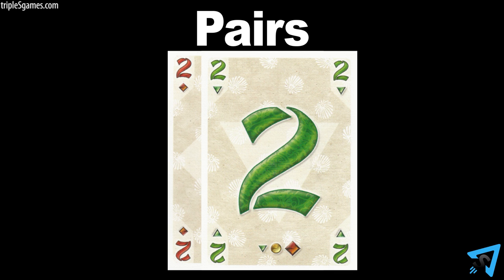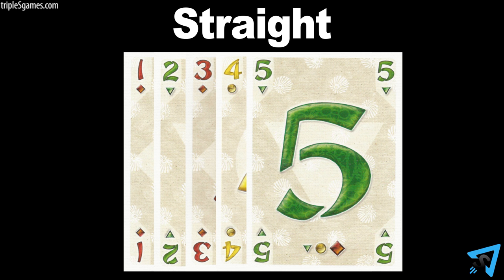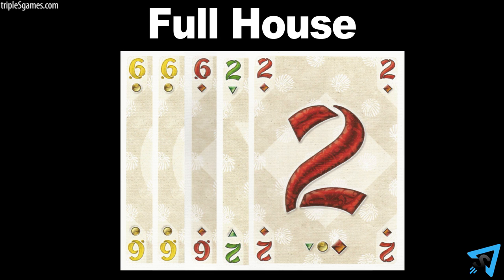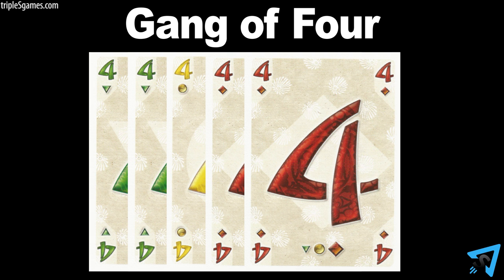The allowed combinations of cards that can be played are: single cards, plus any single card; pairs — two cards of the same number; three of a kind — three cards of the same number; and five card combinations including straight — five number cards in sequential order; flush — five number cards of the same color; full house — a pair plus a three of a kind; straight flush — five number cards of the same color in sequential order; and gang of four — four or more cards of the same number. The more cards, the more powerful.